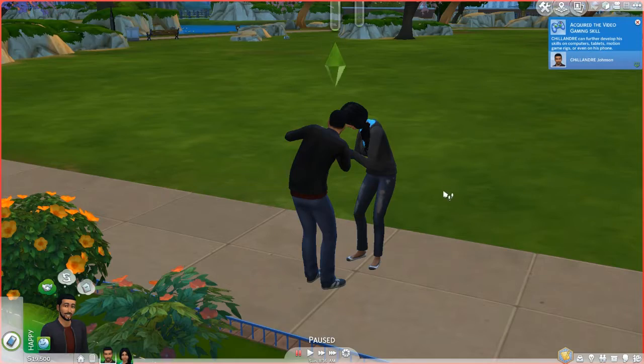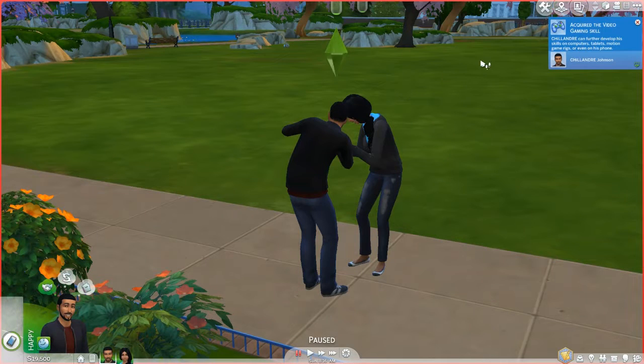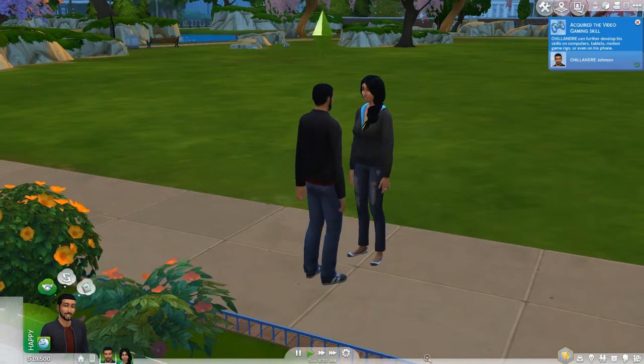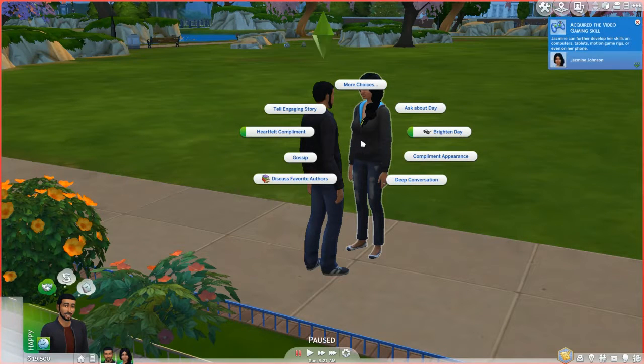Okay, so I've got the video game skill. We need a house — we don't have a house! How do I buy a house? These appear to be goals: buy a pool... oh, are these goals I want? Meet someone new — click on an unknown Sim and introduce yourself.